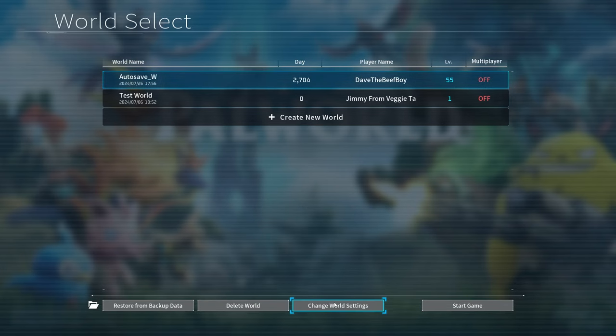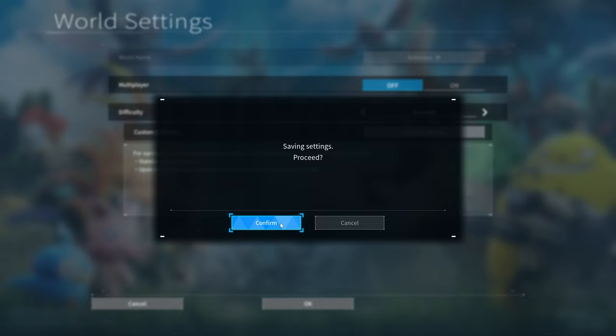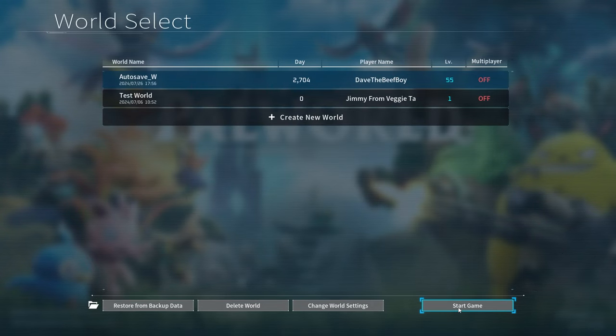Hey, what's up everyone? We're playing some more Pal World today. We're doing Bella Noir Ultra. Let's go ahead and change the difficulty over to normal. Once again, it is on normal. Let's start up this game and right away we're going to go into the fight.